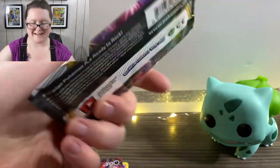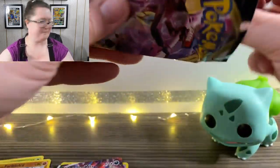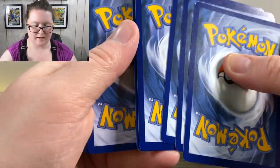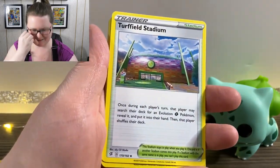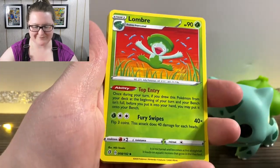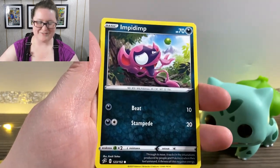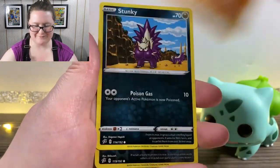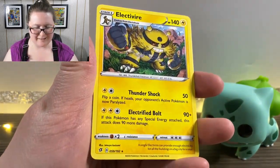Here is our next pack. We've got our energy card. We got Milo — I like Milo a lot. We got Turffield Stadium, a Lombre — oh that's so cute, I like that artwork a lot. We've got an Impidimp, another Shinx, Sandygast, a Roly Coly, a Stunky, a Reverse Holographic Vullaby, and an Electivire.